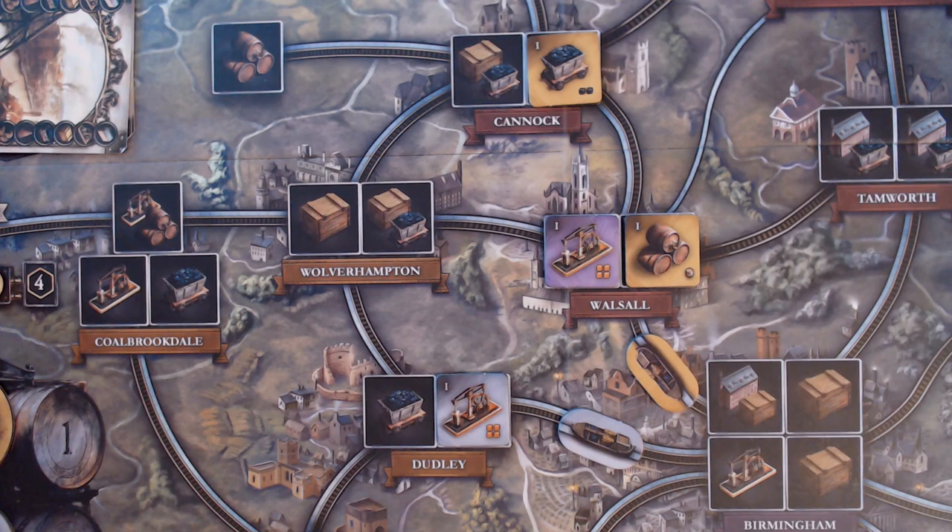Before diving into the different actions, let's look at a critical component — your network and connected locations. Your network is a location on the board that contains one or more of your industry tiles, or is adjacent to one or more of your link tiles. Two locations are considered connected — for example, Walsall and Dudley are connected because there is a link tile bridging them. You must be connected to coal and to a merchant tile to sell your goods. You must be connected to another player's beer to use it, but your own beer can be taken from anywhere. Link tiles may only be placed adjacent to a tile in your network.